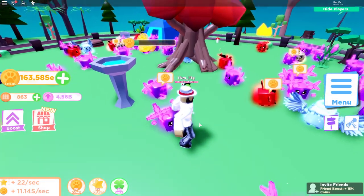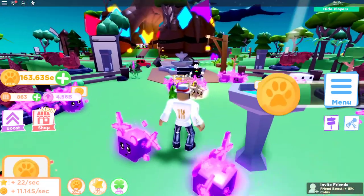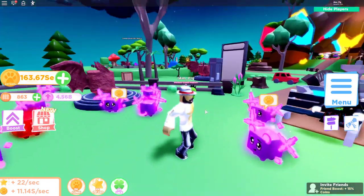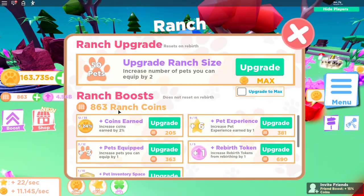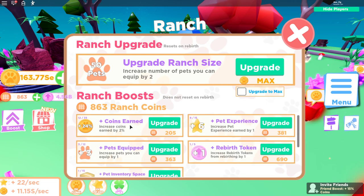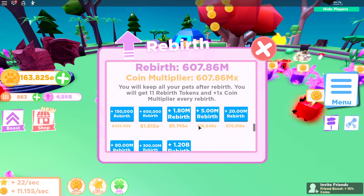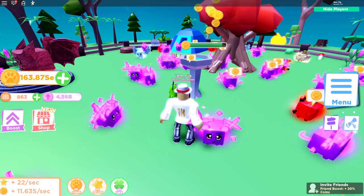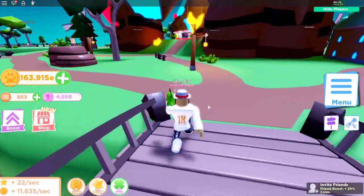What's up everybody, I am Fig and welcome back to another video. Today we're going to be checking out Update 7 in Pet Ranch Simulator 2. They added a new egg tier with some awesome new pets, a new ranch boost upgrade where you can get more boost in your ranch, and also some new rebirth buttons so you can get more rebirths.